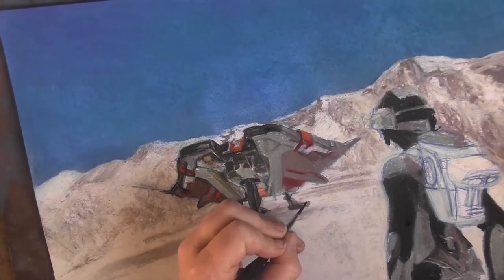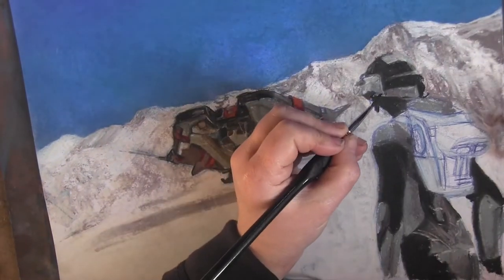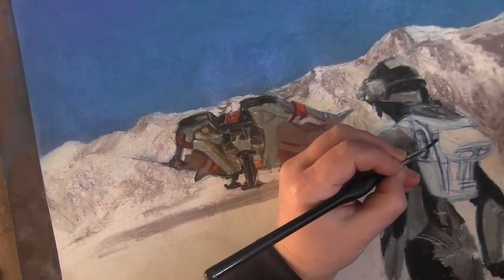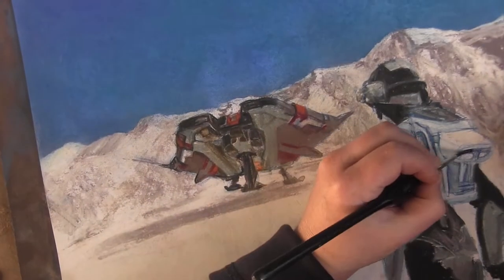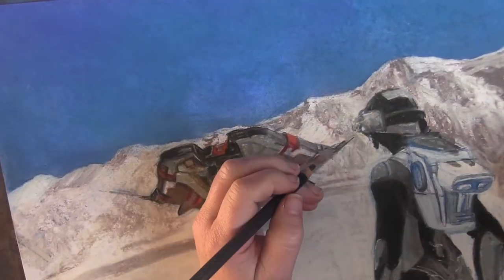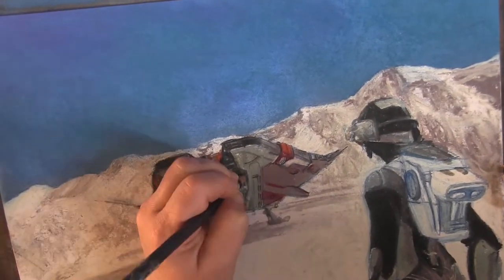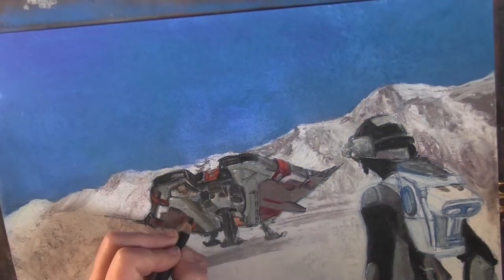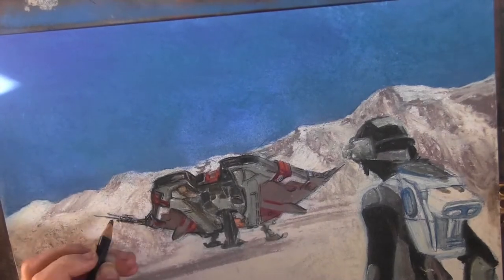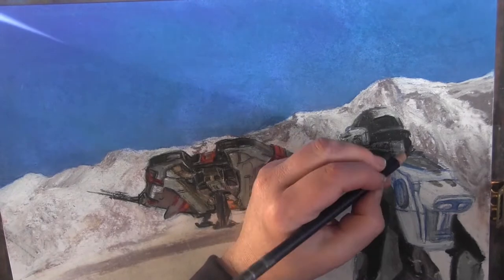After the introduction of the Krait in game, everyone bought one for exploring. I say to people, would you like me to draw a picture — just send me a screenshot — and people would send me screenshots of their exploration ship sunning itself on some distant planet. My pictures suddenly converted from Asps in front of stuff, to Kraits in front of stuff, to commanders in front of Kraits in front of stuff, which is kind of funny.